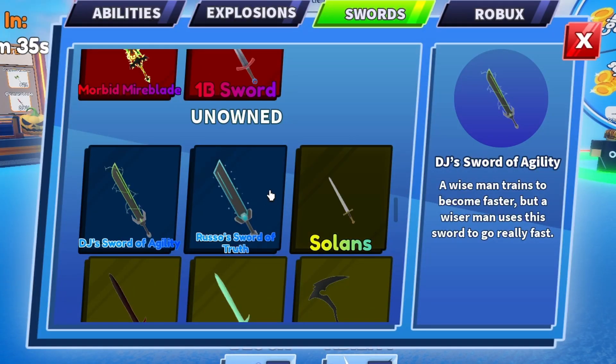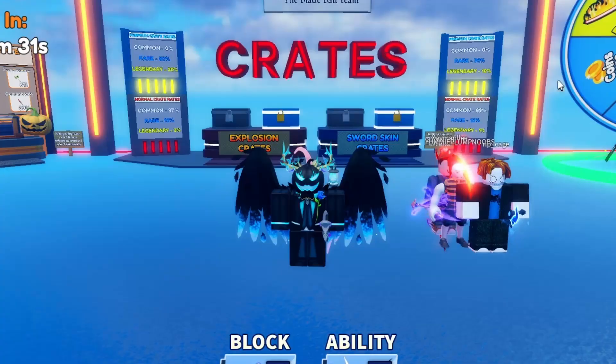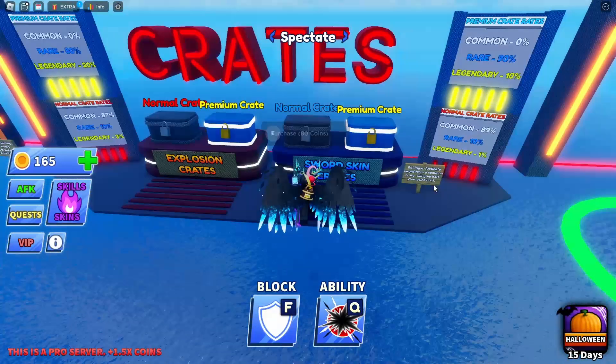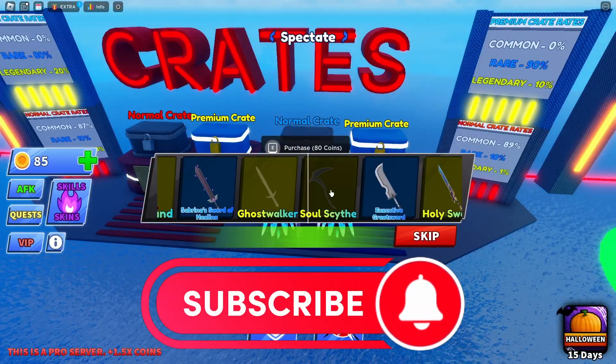We've got DJ's Sword of Agility, Russo's Sword of Truth, and Sabrina's Sword of Healing, which I've got equipped here. These are regular swords — regular rares — and you can get these from Sword Skin Crates. If you purchase Sword Skin Crates, you can actually get a chance to get one of the swords.